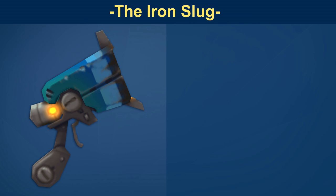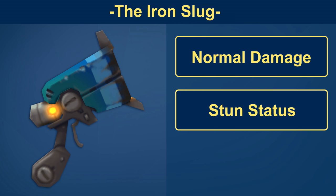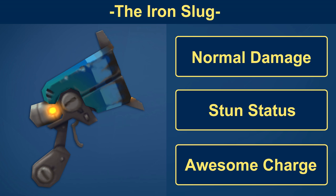As far as some features on the Iron Slug, this gun is dealing pure normal damage — this is not a split damage weapon, you're just getting normal damage. You can also get some stun status with both the basic and charge attacks, which comes in pretty handy. And as we've seen, it has an awesome charge attack and we'll get more into depth with that in the field testing.